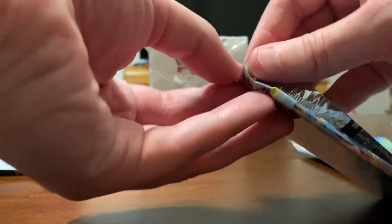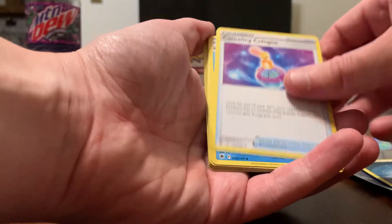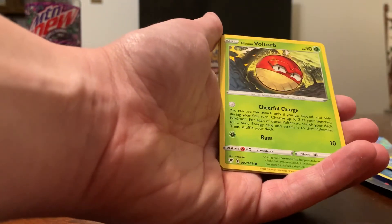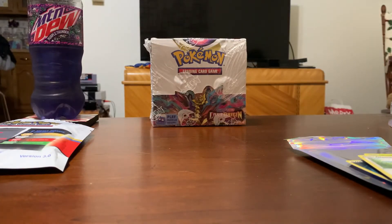Do Astral again. I butchered that pack pretty badly. We got Dark Energy, Canceling Cologne, Kylo Swine, Gardenia's Vigor, Mantine, Scyther, Basculin, Hisuian Voltorb, Glammy Owl. Ooh — Larry, a character card! We got the Weirder. And Non-Holo Glaceon. We'll set that aside — a character card, trainer gallery, whatever it's called.